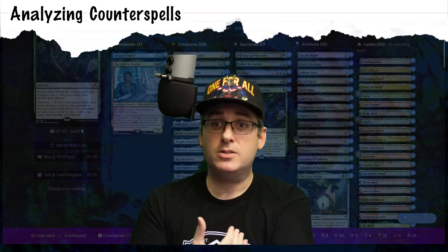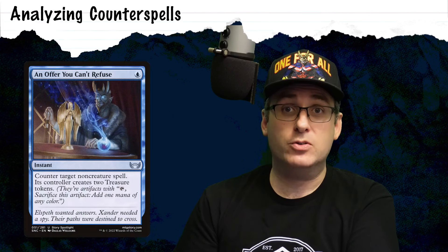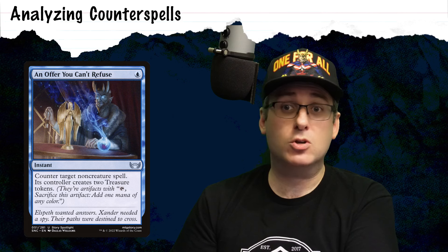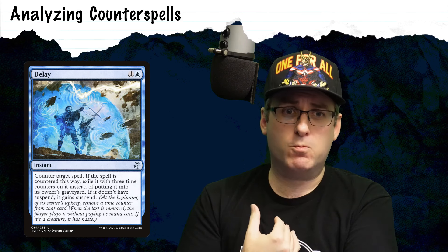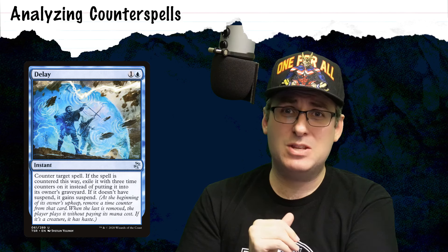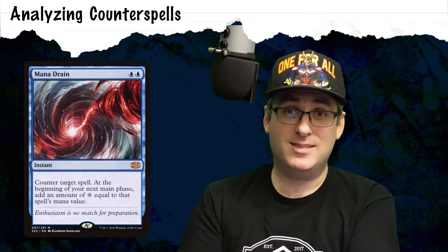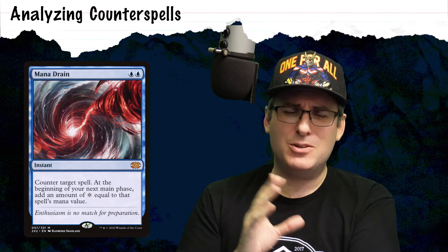Now let's talk about potential options to replace those cuts, starting with some generically good counterspells. An Offer You Can't Refuse at a single blue mana to counter any non-creature spell at the risk of giving your opponent two treasures — that's a pretty low cost, and there's a reason why this card is often considered for a lot of Commander decks. I also think Delay is very nice: one and a blue for a counterspell where, after countering, the controller gets to suspend it with three time counters. Three turns is basically an eternity in Commander. I also think Mana Drain is really cool — paying two blue mana and potentially using it as a ritual for the next turn is fantastic, though it may be a little too much for what this deck wants to do.